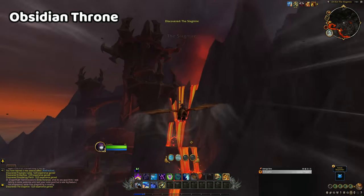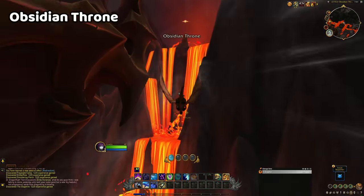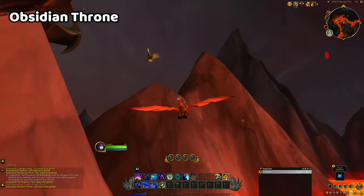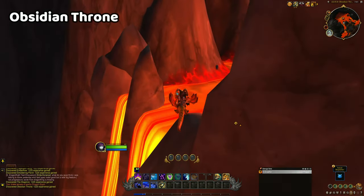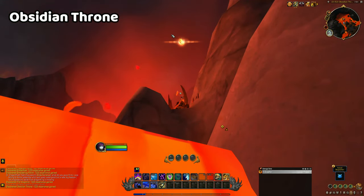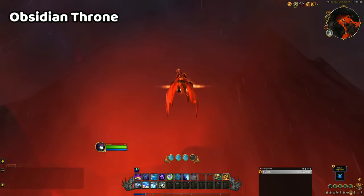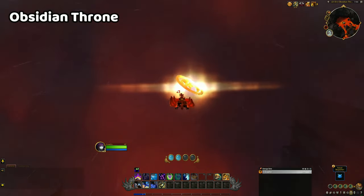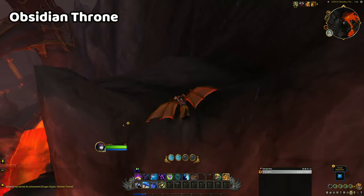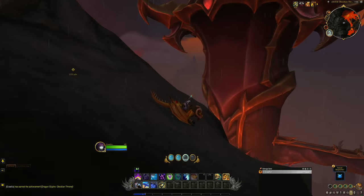The Obsidian Throne glyph is a tricky one to reach as you need to make your way up the large mountain and then reach the glyph suspended above a pool of lava. There are very few safe spaces to land once you make it up to the summit, so try to identify a landing spot as quickly as possible. My advice is to make your way up the mountain in two or three separate steps so that you don't expend all of your vigour at once. Once you're close enough, one or two Skyward Ascent casts should get you to the glyph. If you plan to collect more glyphs immediately afterwards, I would recommend waiting for your vigour to recharge, as the Obsidian Throne is one of the tallest parts of the zone, providing an excellent launchpad for reaching the rest of the glyphs in the Waking Shores.